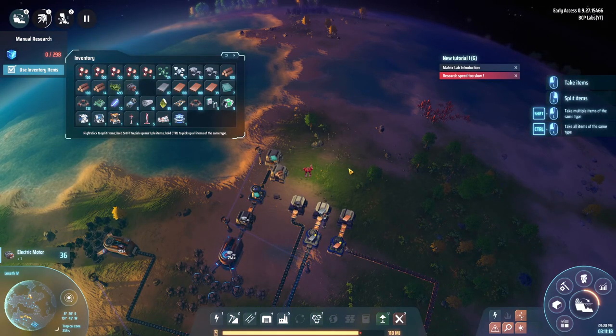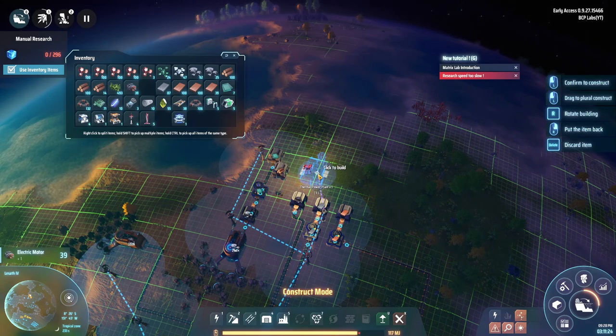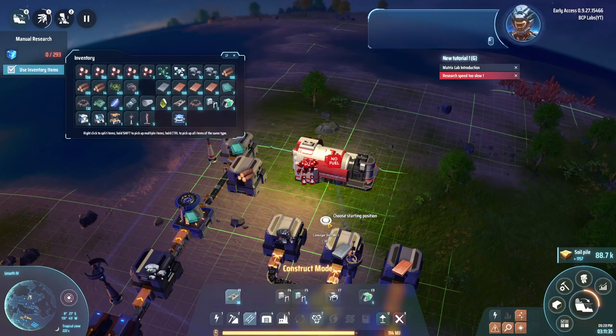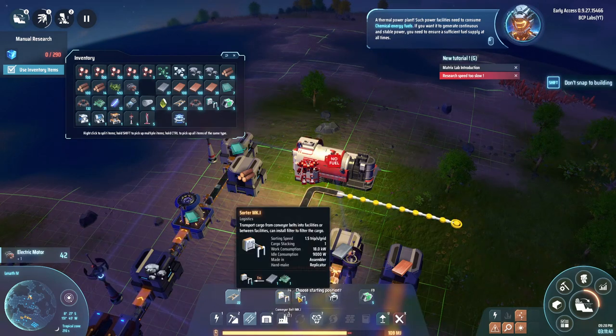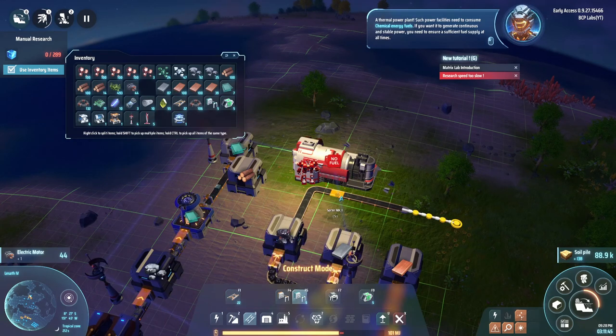I just got a warning: research speed too slow. I did realize I have one of these already set up. A thermal power station — such power facilities consume chemical energy fuels. To generate continuous stable power you need to ensure a steady fuel supply. I'll go with that.